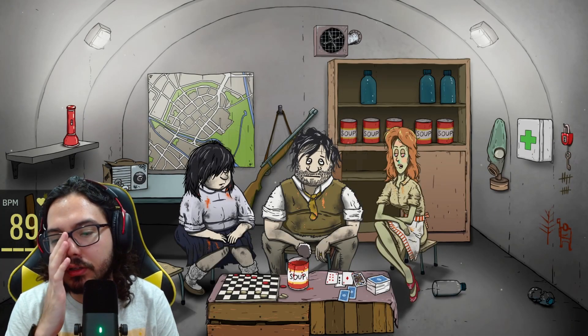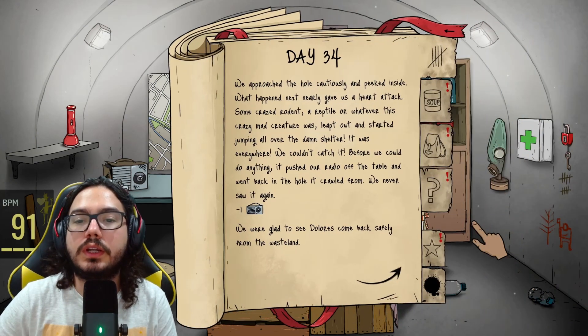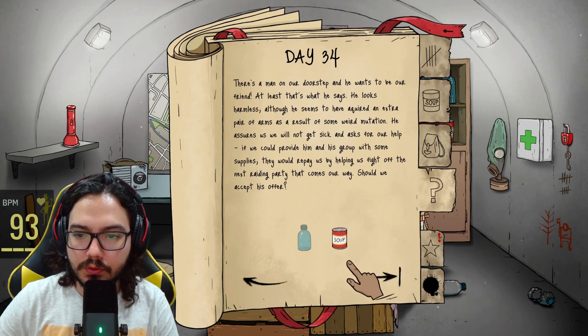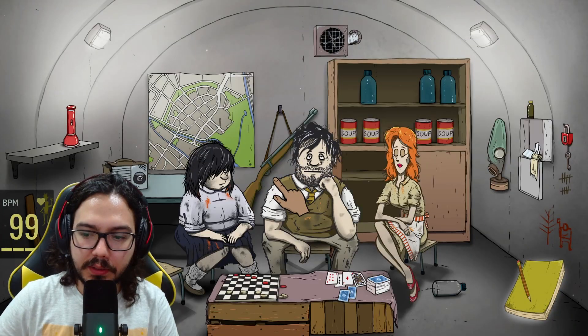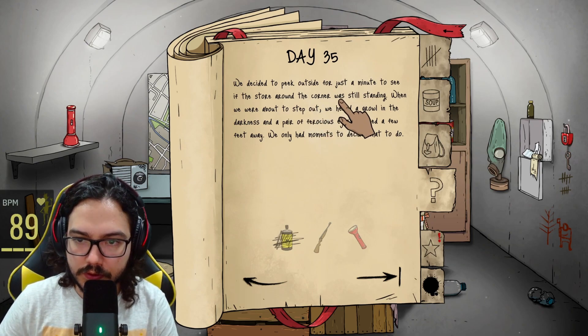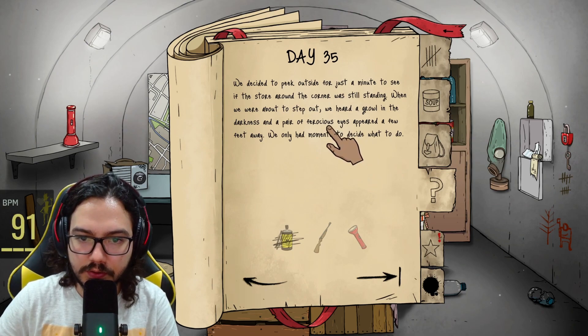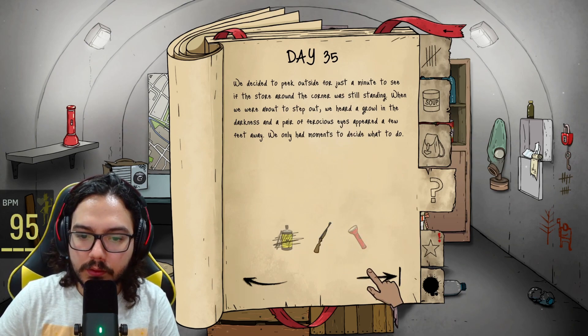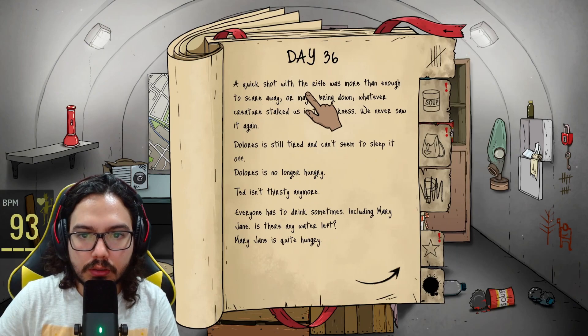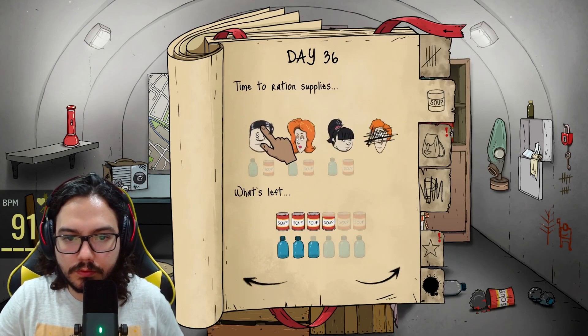This time I'm not going to try to kill people just for supplies. Please don't break the radio again. She's super sick and I broke the radio again. There's a mutant asking for food — let's give him food. We decided to peek outside to see if the store around the corner was still standing. When we were about to step out, we heard a growl in the darkness and a pair of glowing eyes. Use the rifle — kill that thing and bring in the goods. You scared it — you didn't find anything.